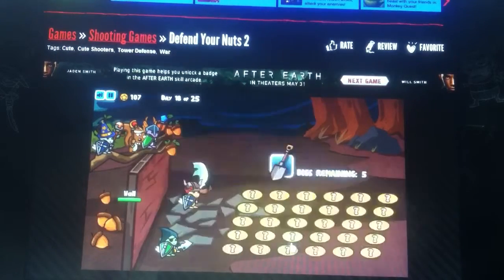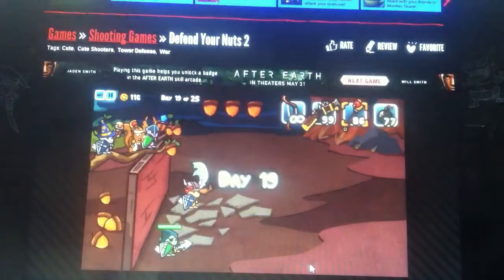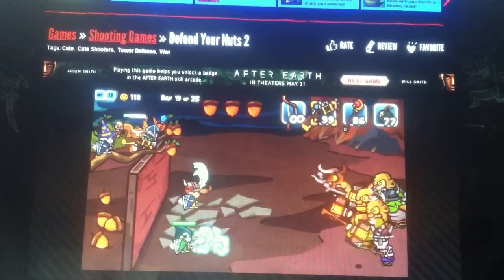So now we have the servants of death after us. I just got a coin there. So now we have 116 to spend, but we'll get around another 200, so we should have 350 at the end of this round when we start upgrading stuff.